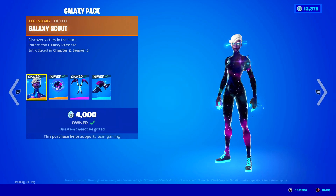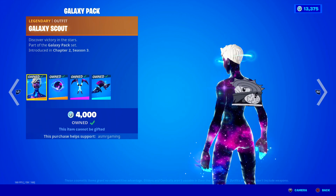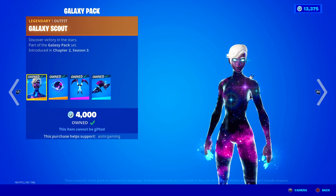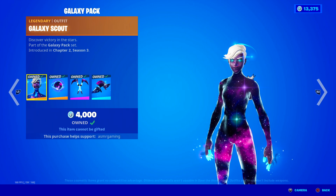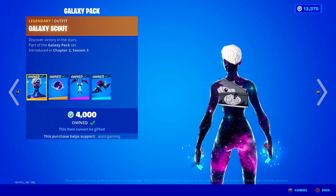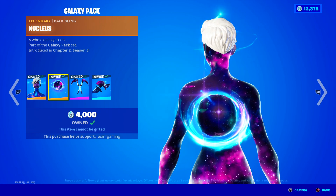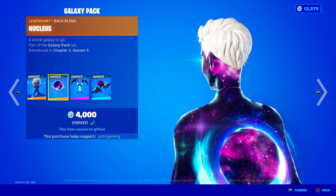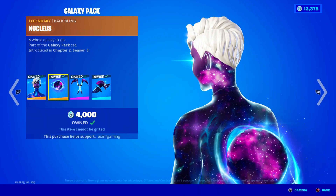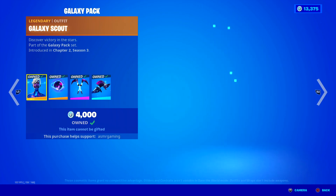Galaxy Scout — 'Discover Victory in the Stars.' Super cool skin, highly recommend it. If you couldn't get the original Galaxy skin when that came out, Galaxy Scout is like the second best thing. She also has a super cool animated galaxy skin. Comes with the Nucleus Mac bling, which just looks amazing. Look how cool, detailed, and animated this skin is — I love everything about it.